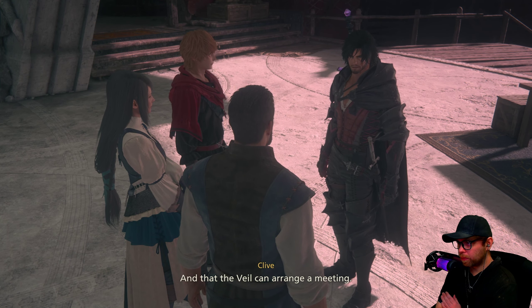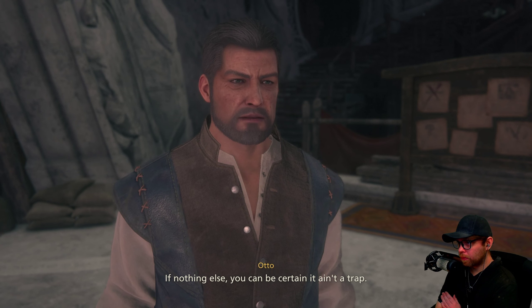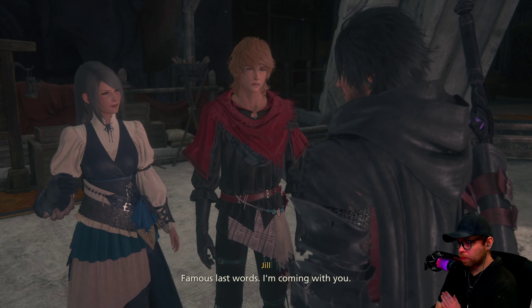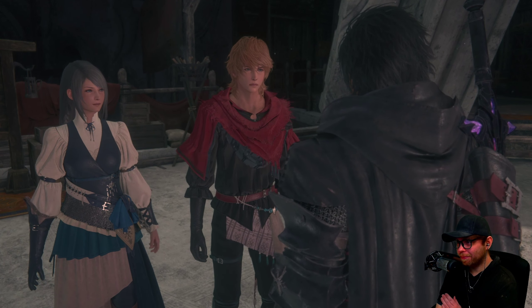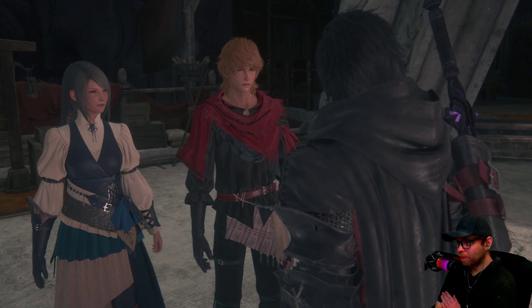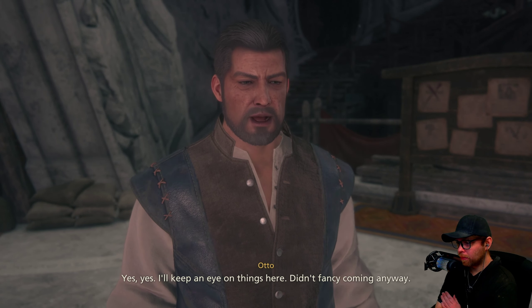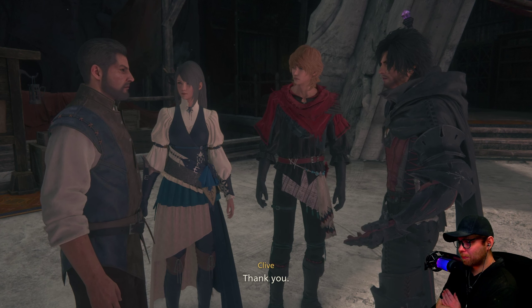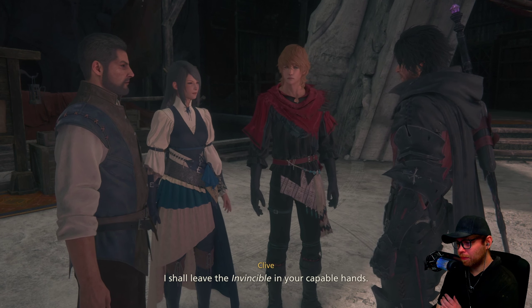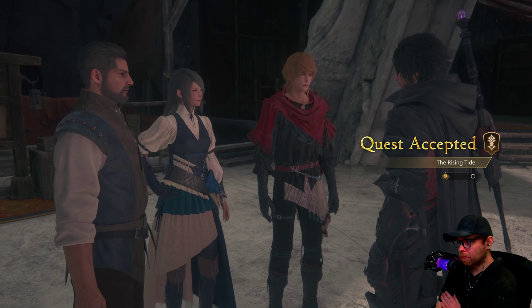The letter says if they wish to know more they must meet in person — the Veil can arrange a meeting. 'If nothing else, you can be certain it ain't a trap.' Famous last words. Clive, Jill, and Joshua all agree to go, while Otto stays to keep an eye on things. Clive leaves the Invincible in Otto's capable hands.